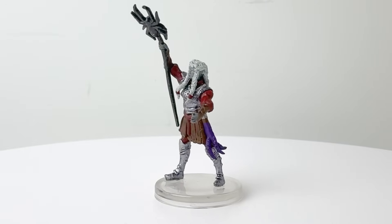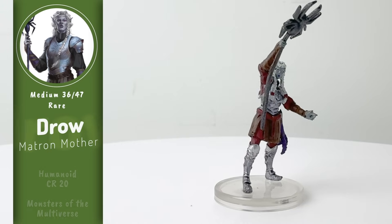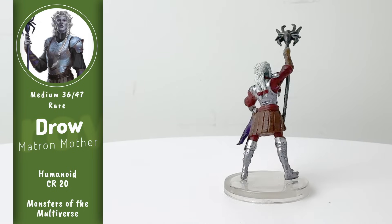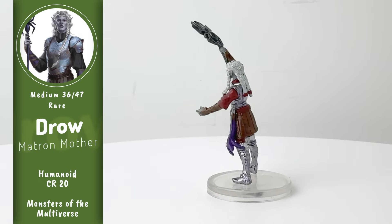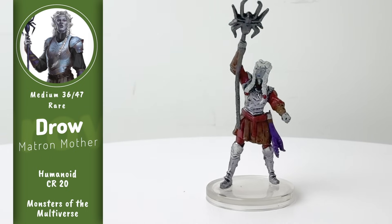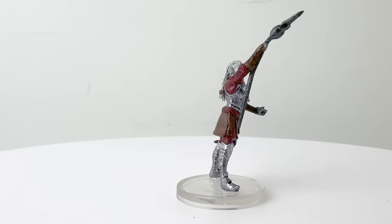Those noble Drow houses are led by extremely powerful Matron Mothers, who are the real drivers of Drow society. They must maintain the Spider Queen's favor in order to retain their power. The Matron Mothers got updated CR 20 stat blocks in Monsters of the Multiverse, and can cast some pretty powerful cleric spells like Suggestion, Gate, and Banishment. They can summon both a Yochlol and a Glabrezu demon to fight beside them. They also wield a magic item called a Tentacle Rod.